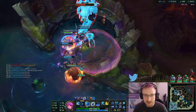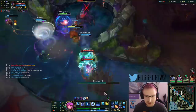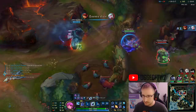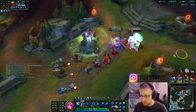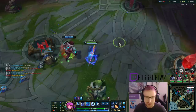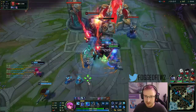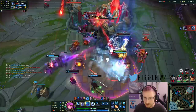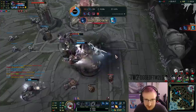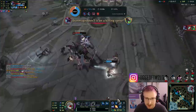I tank the Caitlyn ult and it completely disappears — that's actually pretty nice. That was a sick juke from Caitlyn. Trying to run away from Gwen late game is just not possible — I dash way too often. It kind of feels like Tryndamere in a sense.